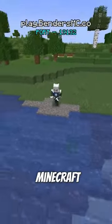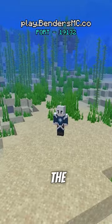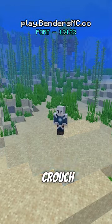Did you know that on my Minecraft server, waterbenders have an ability that lets them create air pockets while submerged? To activate the water bubble ability, you can either hold crouch or punch to toggle it.